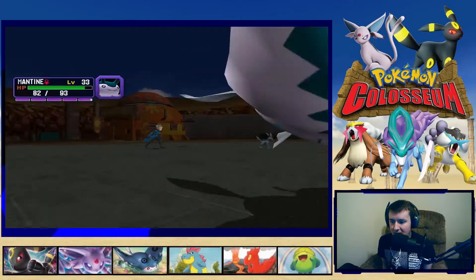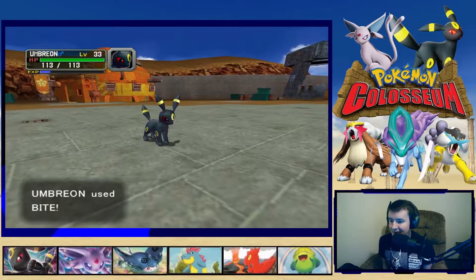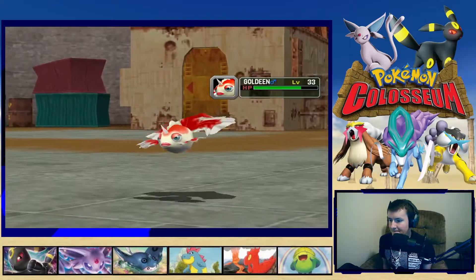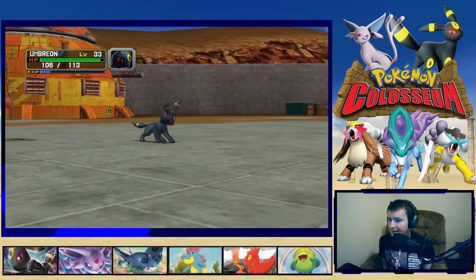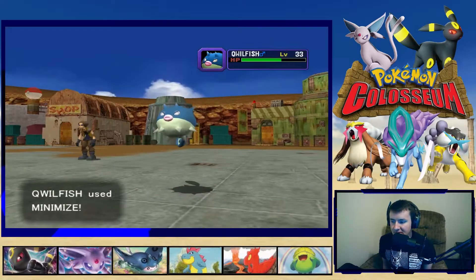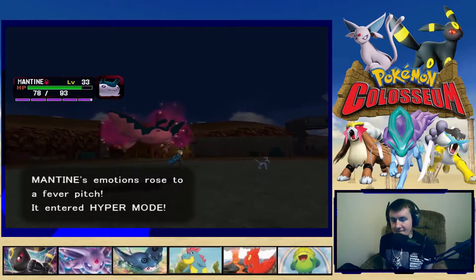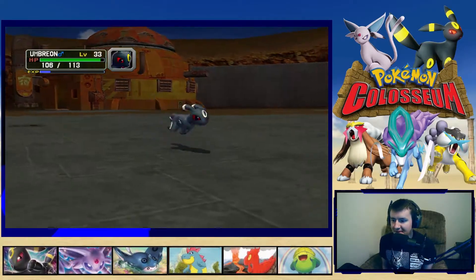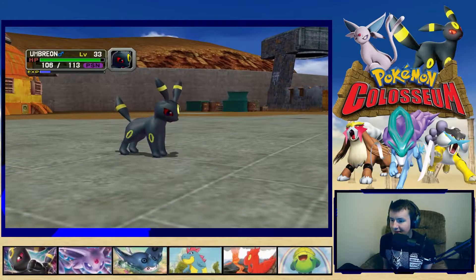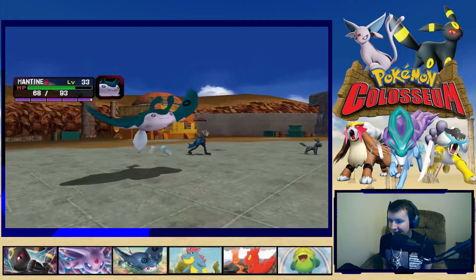Mantine's a pretty beastly Pokemon — hits for a lot in this game. When I first played this game I used Mantine as my water type, and with bubble beam it was awesome. We keep biting the Quillfish while it uses Minimize to raise evasiveness. The enemies aren't that big of a threat right now — oh, that was scary. Poison Point! Synchronize — interesting.